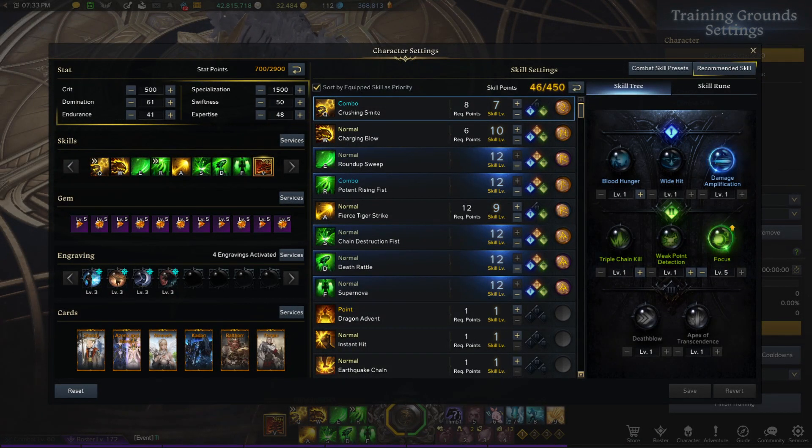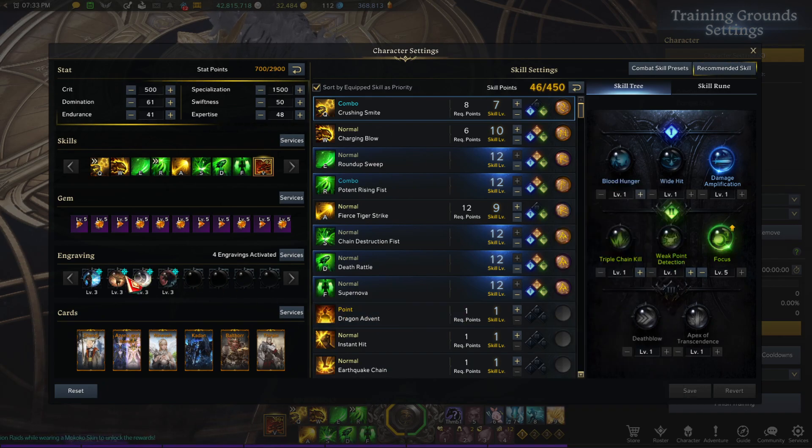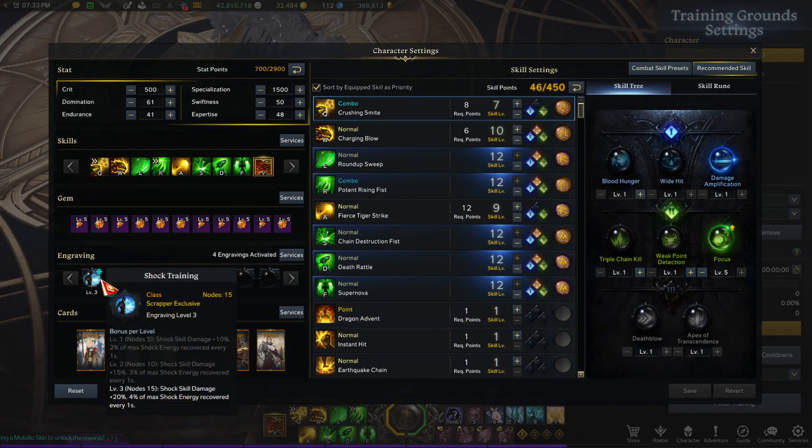Welcome back to the channel everybody. Today we are going over Scrapper and both of her engravings: Shock Training and Ultimate Taijutsu. We're going to go first over Shock Training. Shock Training is mainly your spec play style.